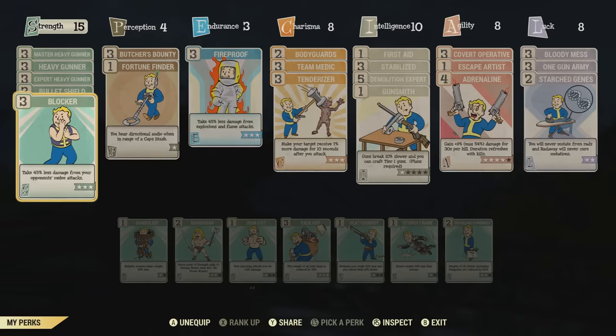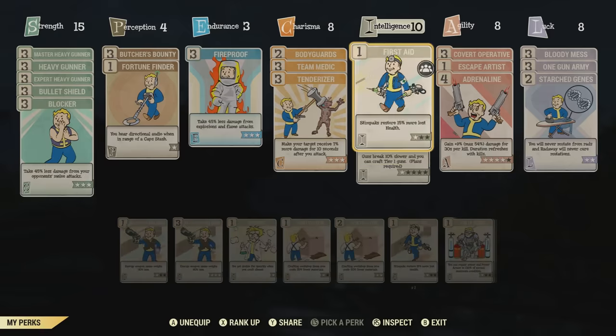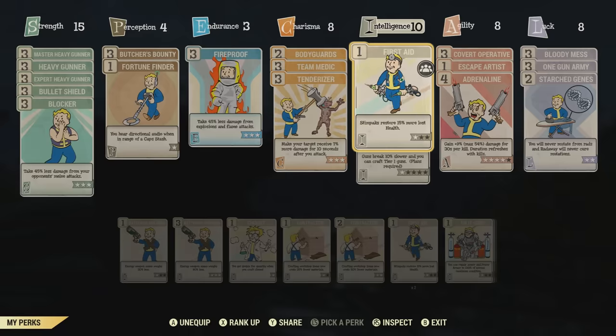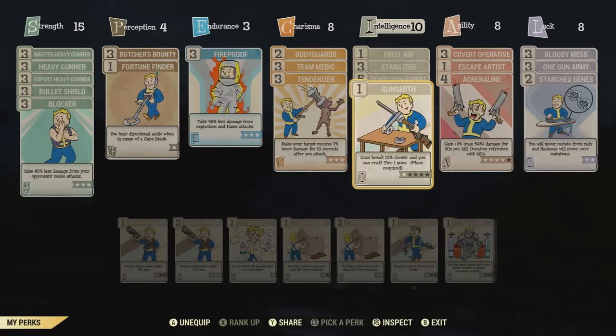I'm not using Barbarian because I like to be in power armor during this tank build. Let me skip over to the intelligence category. The reason I like being in power armor is because of this perk card specifically — in power armor, heavy guns gain excellent accuracy and ignore 45% armor. This is a pretty crucial perk for a heavy weapon power armor tank build. I also have First Aid in the intelligence category, Demolition Expert, as well as Gunsmith.